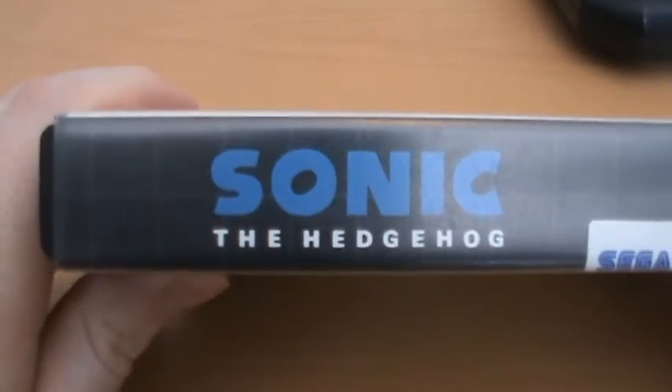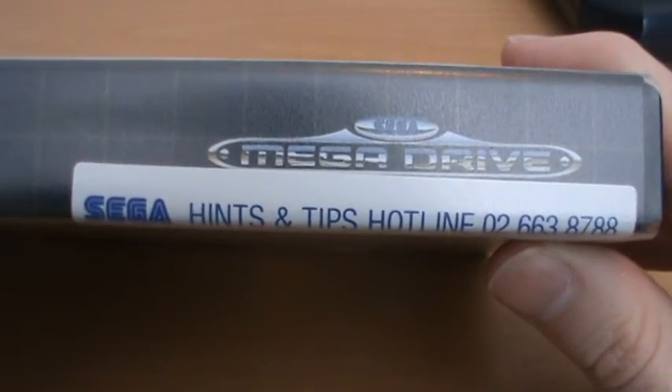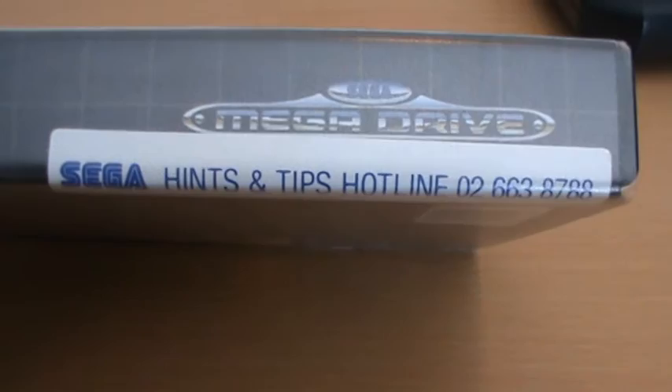On the side of course we have our Sonic the Hedgehog logo, and we have our Sega Mega Drive logo, and of course the Sega Hints and Tips hotline number. I'm not exactly sure what region the number is for — I don't know if that's supposed to be for Australia or if this might be a UK copy.